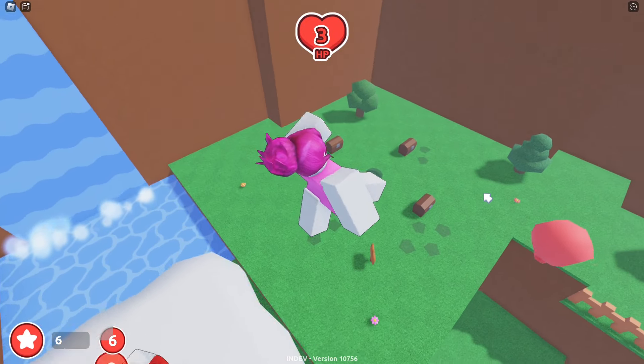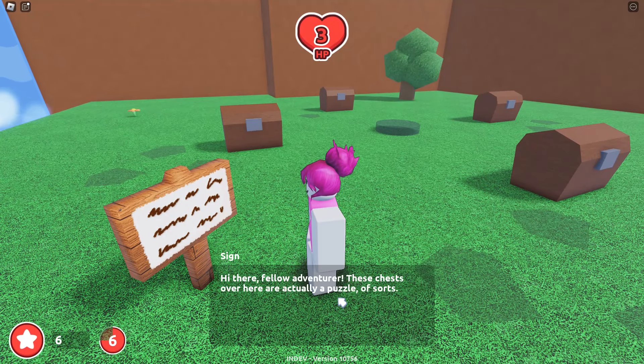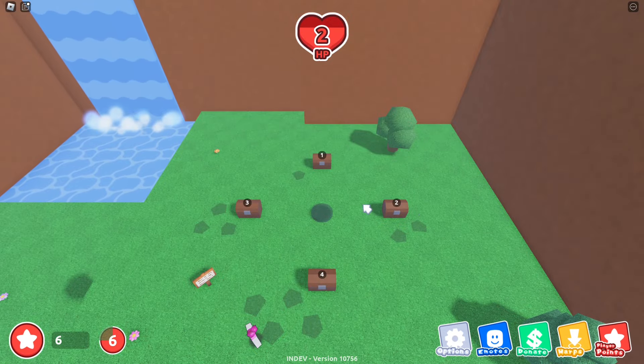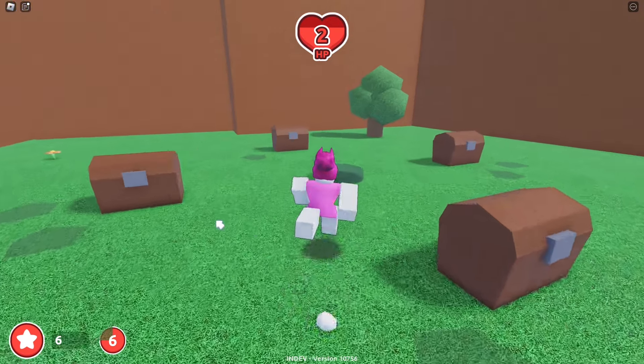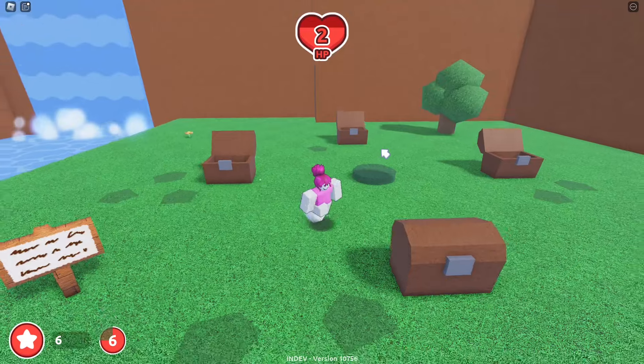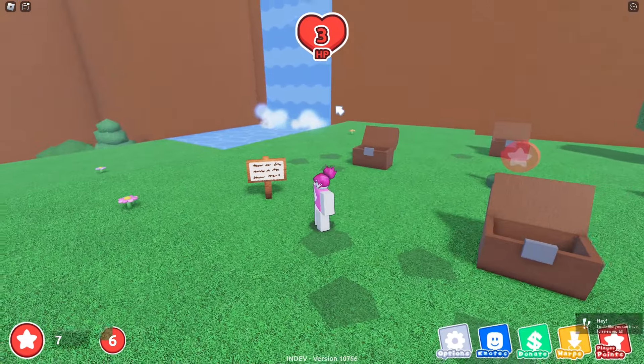It looks like you can travel to a new world. What do you have for me, sign? Hi there, fellow adventurer. These chests over here are actually a puzzle of sorts. You have to find the correct order to open them, but be wary — if you pick the wrong one, you'll get hit. If you pick the wrong one, you'll be given the correct order for a brief amount of time. Why do these chests hurt me though? They're probably mimics. Ow! One, two, three, four. So this one — one, two, three, four. We did it! That wasn't too bad. A point gives me HP — awesome.